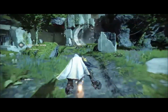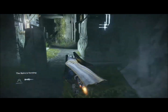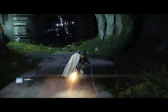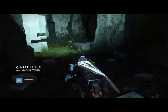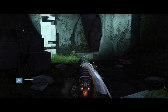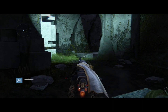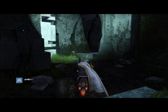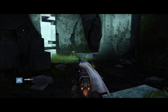So the first thing you do is get on your sparrow and go to this location here. You have to go out of the Vault of Glass and get here as fast as possible. Then you show up in campus nine and wait there for about three minutes. I do skip some of this in the video.